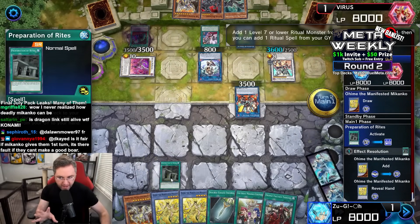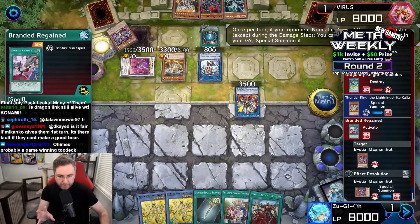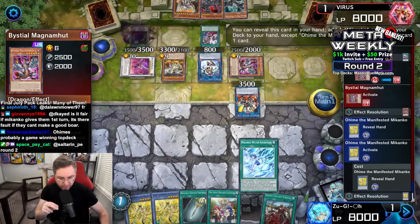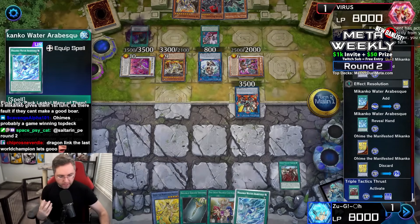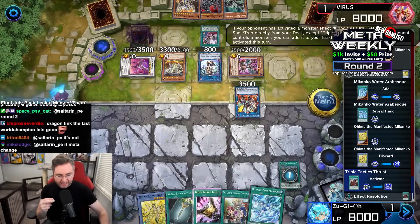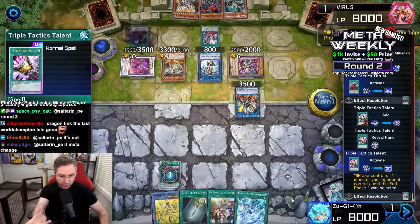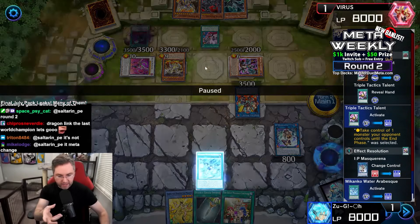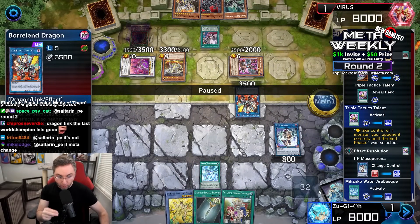Preparation of Rites — this is generally a bait negate, never negate the Preparation of Rites. We're going to Kaiju over the Boraloade Savage Dragon, which will trigger the regain to reborn our Magna Hut to search for a Dragon during the end phase. Ohime searching our deck for the Makanko Water. We're going to Triple Tactics Talent into our hand through the thrust. We're now going to take control non-target — as soon as we choose the Mascarina, you can't fire off the Mascarina effect.